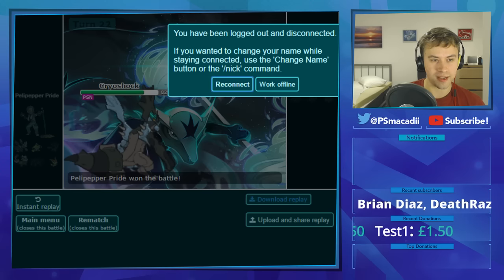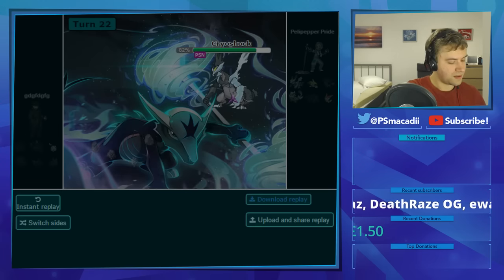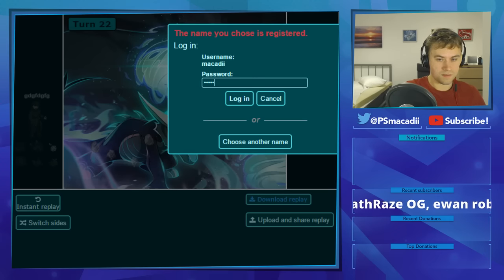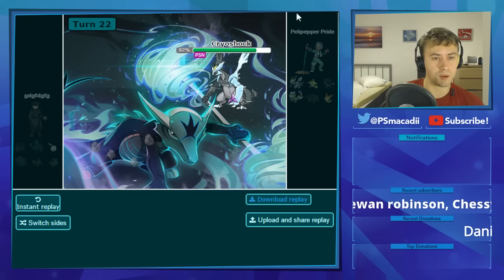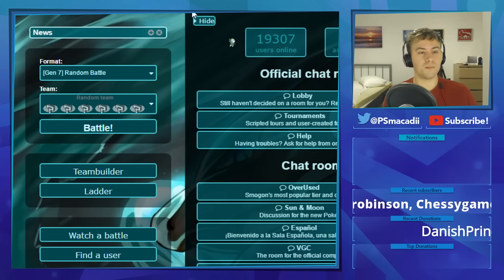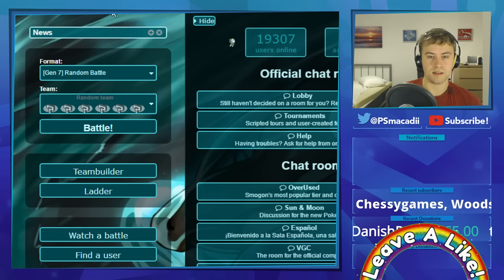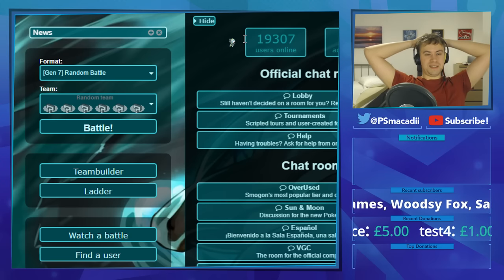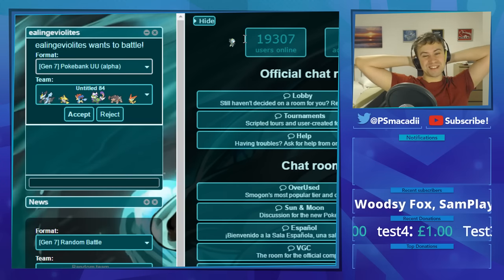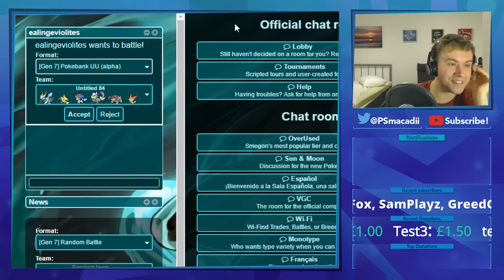I log out and reconnect as McCaddy for viewer battles. Make sure to challenge me in the UU tier only — I won't be accepting challenges from OU or any other tier. My team is just the most disgusting UU team I've ever seen.